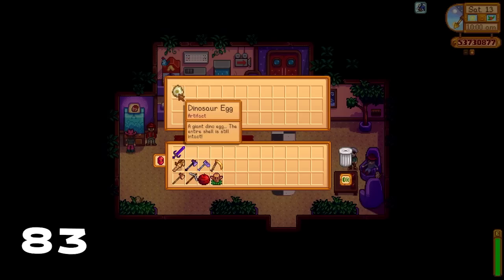Did you know you can get a dinosaur egg from the crane game? It's hidden just on the bush to the left, and that bush also has other rare items you can get, like mega bombs and warp totems.